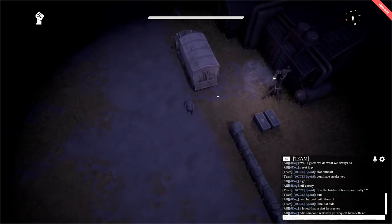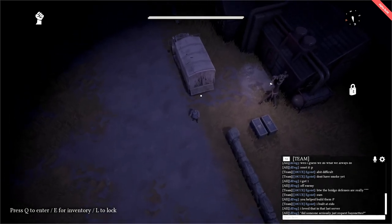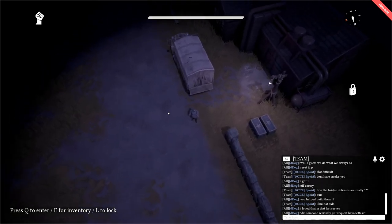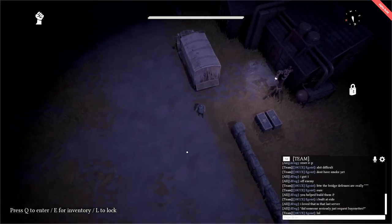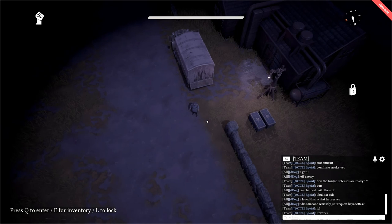If you are in any doubt and you are on a populated server, please feel free to ask in the team chat where your quartermaster would prefer all logistics, materials, and fuel to be run. But by default, as has been shown in this tutorial, those are the best practices.